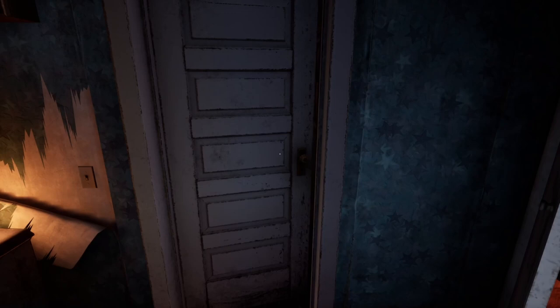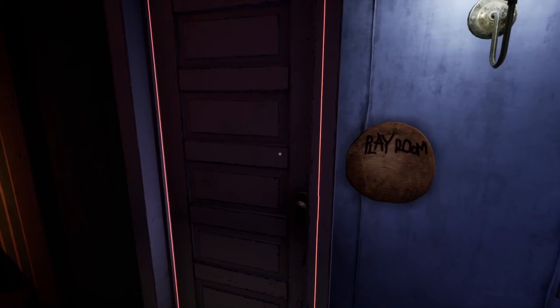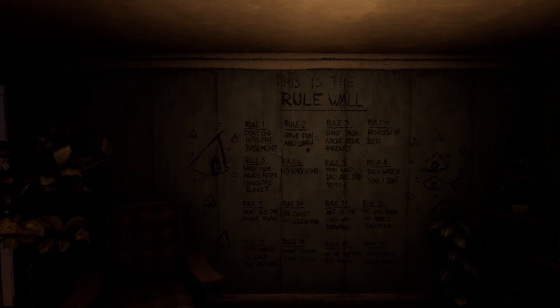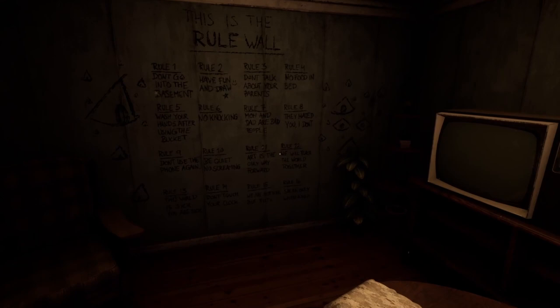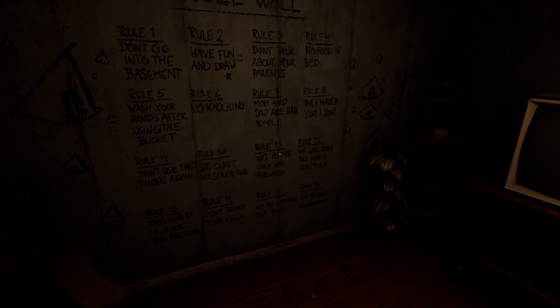This door just unlocked. We can head out into what seems to be the main part of the house. There's some doors, the sun room he was just talking about, an upstairs area, a playroom, and I believe that's the back door over there. And then we come over to this rule wall. Rule number one: don't go in the basement. Two: have fun and draw. Three: don't talk about your parents. No food in bed. No knocking. Mom and dad are bad people. They hated you. I don't. Be quiet. No screaming. Don't use the phone. Don't touch your clock. The world is sick and so are you.